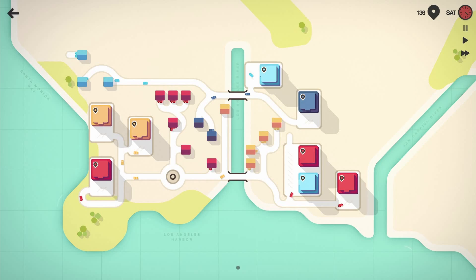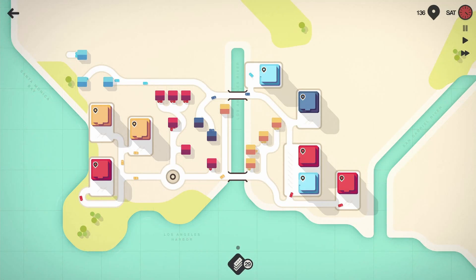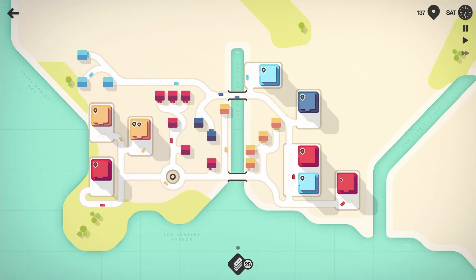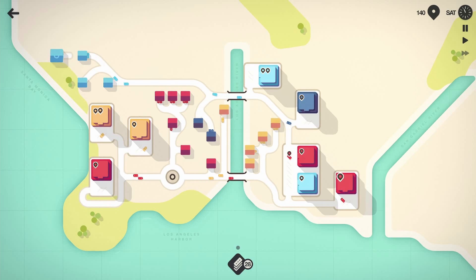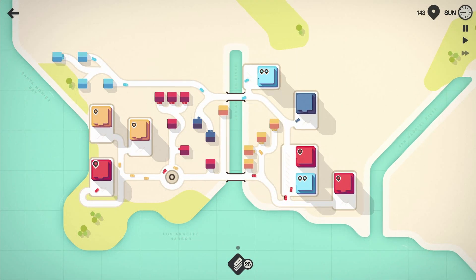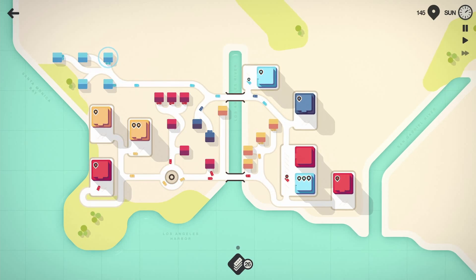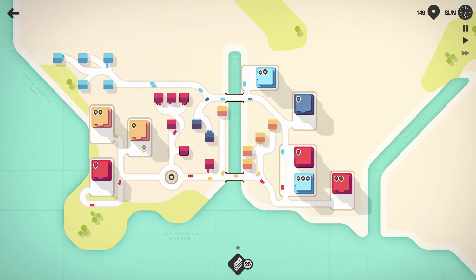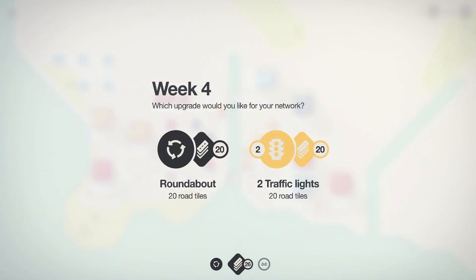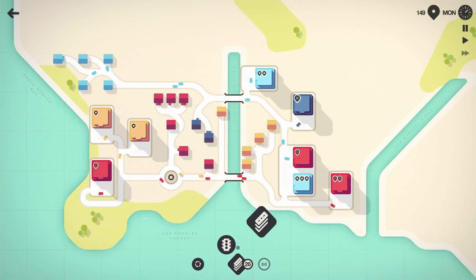They just threw a tire wrench into the whole system — put a blue building next to my red building. That's going to mess up the entire feng shui of this place! But it'll be fine. The blue cars should stay at the top of the screen still, and red and yellow at the bottom — so they shouldn't be bogging down each other's highways.